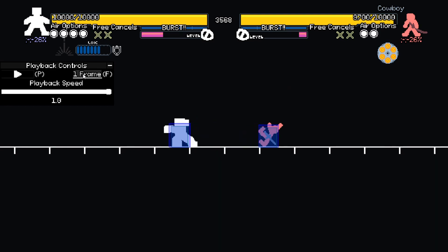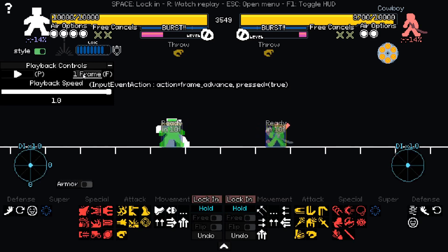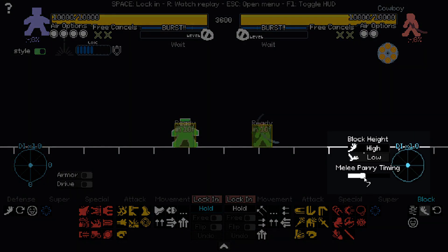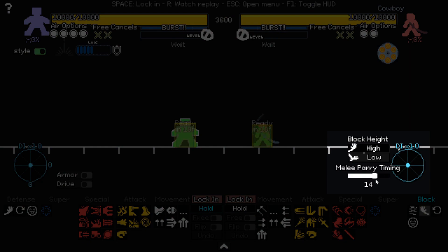In order to avoid suffering from any block disadvantage to begin with, you can change your block timing. When you choose to block, you should see this slider. This number represents each frame in the future. If the number you set is equal to the first frame you'll get hit, it will become a parry.